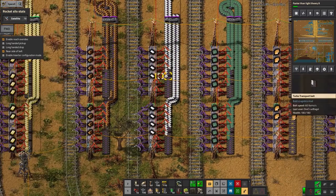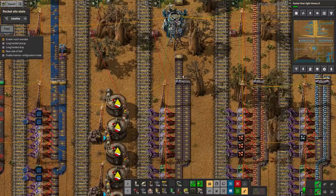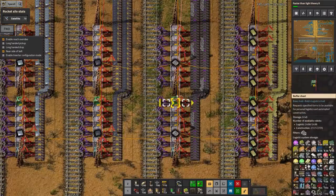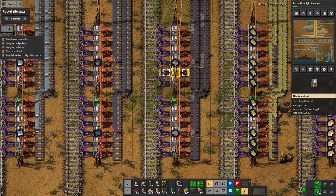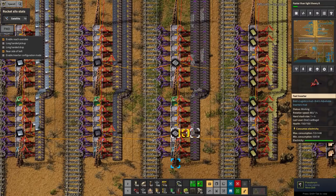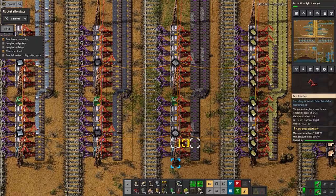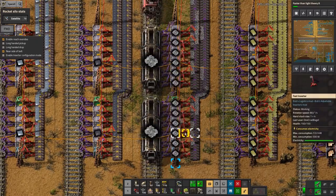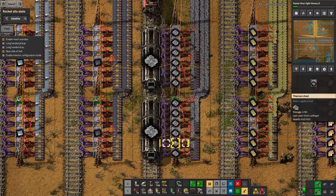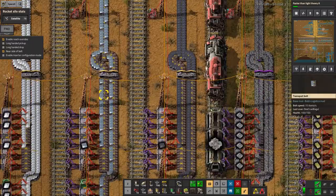The problem arises when you have something like this crushed stone station — it's only these two chests being unloaded. The first three unload onto the near side of the belt and the top three onto the far side, so the bottom ones get used up first, then the next, and so on. Eventually you end up with just one chest unloading and it can't keep up — this isn't a full belt.